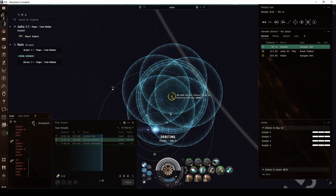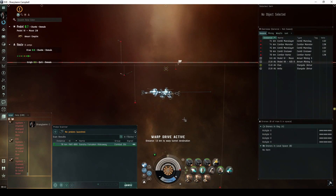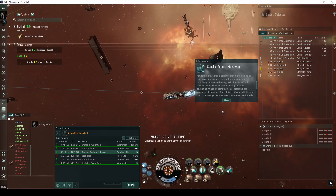This site is not to be confused with the Sansha Hideout, which is a combat signature that must be probed down. Nor its three variations — the Sansha Hidden Hideaway, Sansha Forsaken Hideaway, or Sansha Forlorn Hideaway — which are all more difficult than the regular Sansha Hideaway.